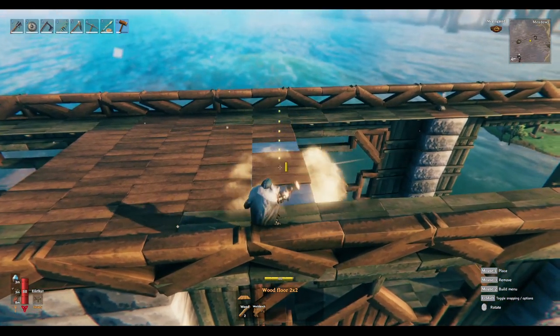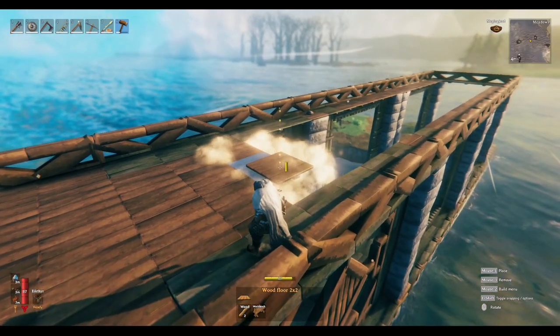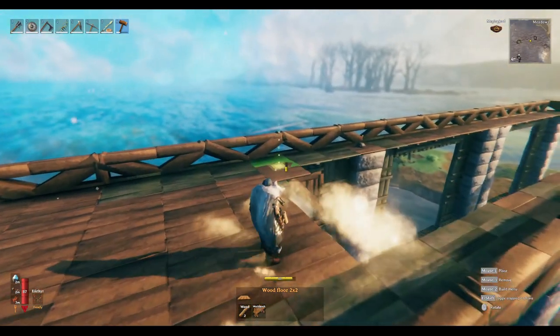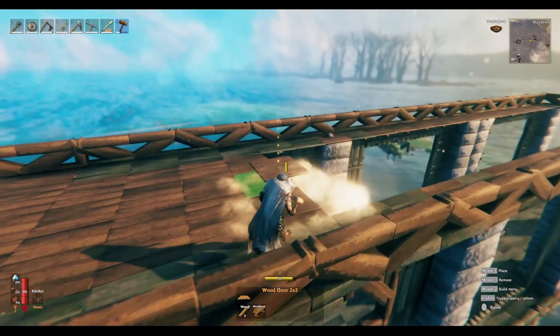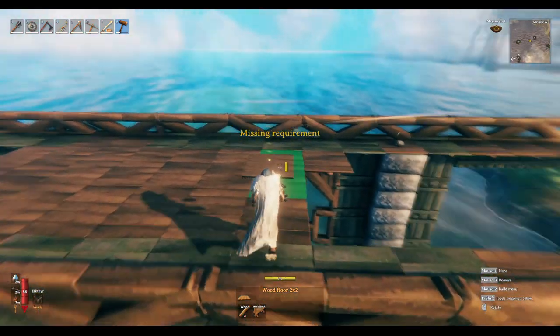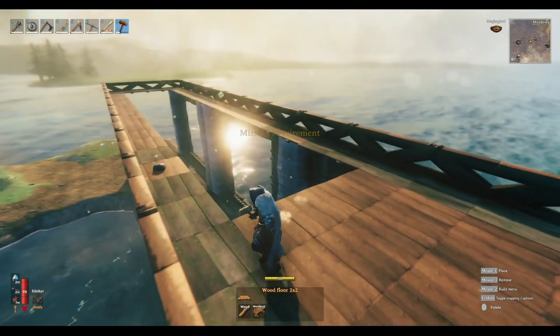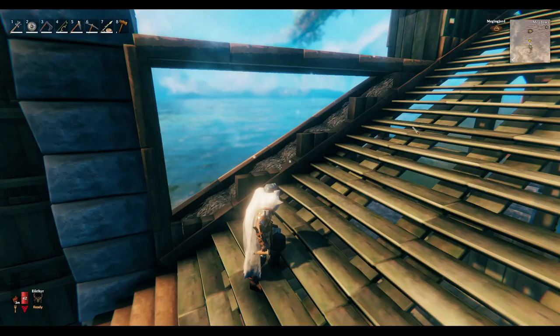If you build too much, things are going to lag out and you'll have instances through the roof. You can always check by hitting F2 — that's a tip for you. Right now I'm sitting at about 4800 instances, which is really good for the amount I've built. It's so sprawling and spread out that some of it actually despawns when you're on one end.